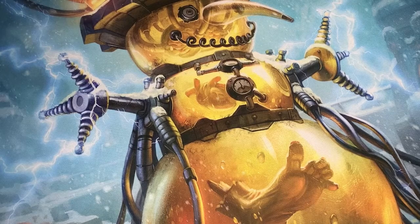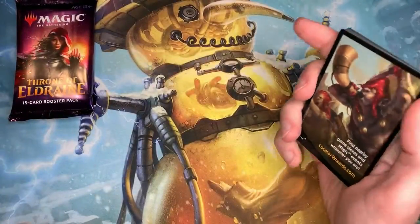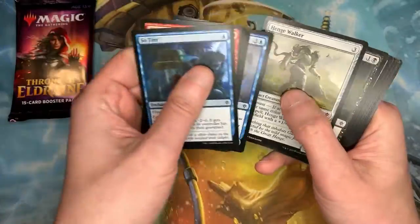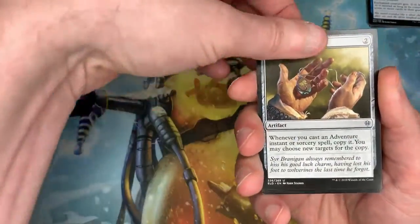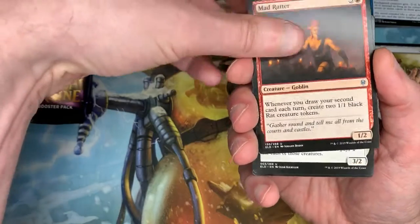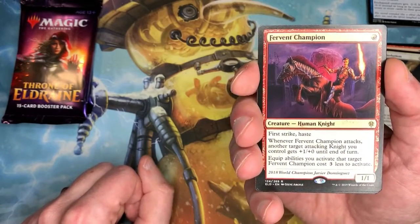All right, pass me pack number one. We're gonna flip through to the uncommons — we're not going to talk about commons but we will talk about any rares. So I'll fan through these like normal, looking for that little silver logo. Lucky Clover is number one for uncommons, Mad Ratter, Archon of Absolution, and then our rare — Fervent Champion. Not bad! It's a one-drop 1/1 rare creature, Human Knight, first strike, haste.